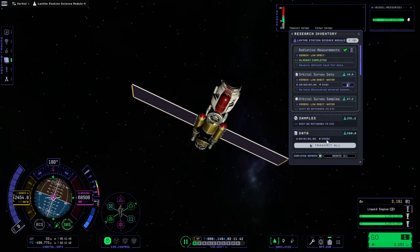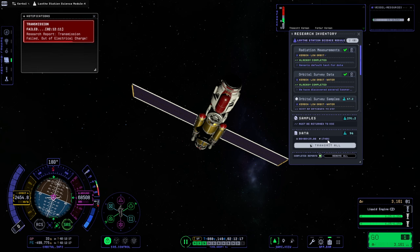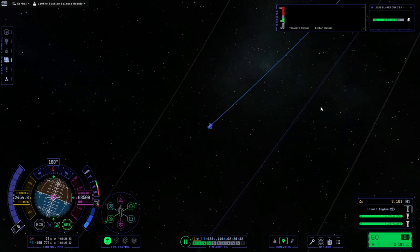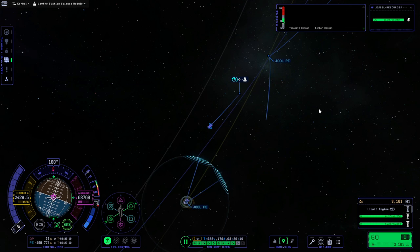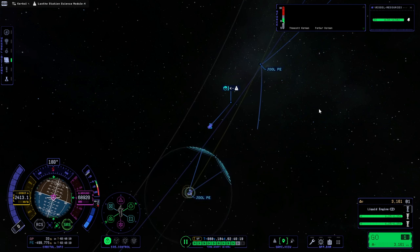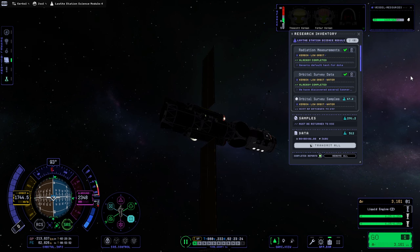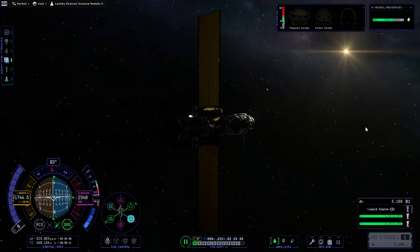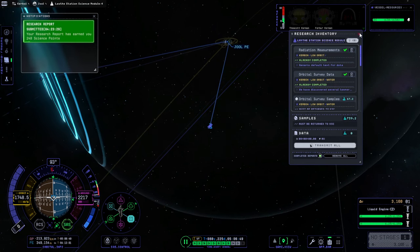Why does this 96 science require 1,740 power? Onto the Joule system - our primary goal here is science first. We need 6,000 science, which will get us the Mark III parts. We've got some science entering Joule SOI. On towards Joule. We also have samples that'll need to be returned.